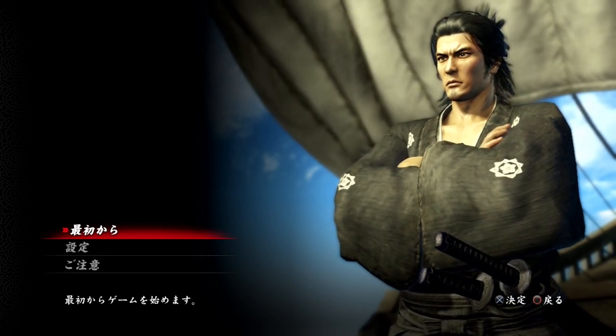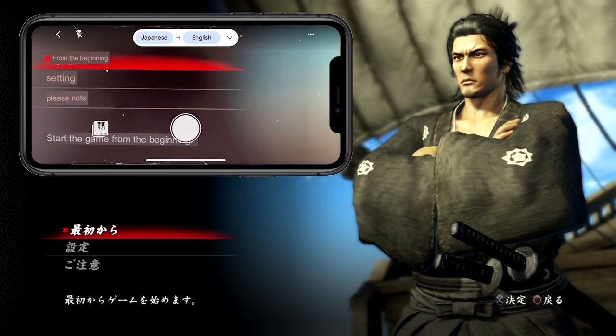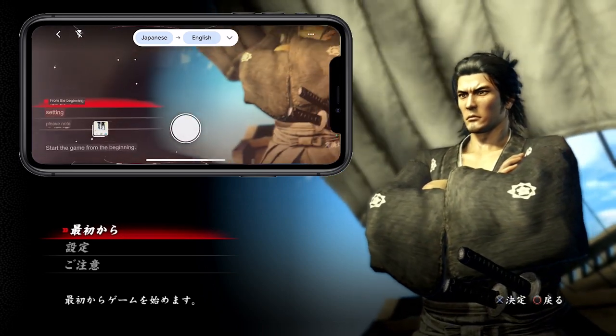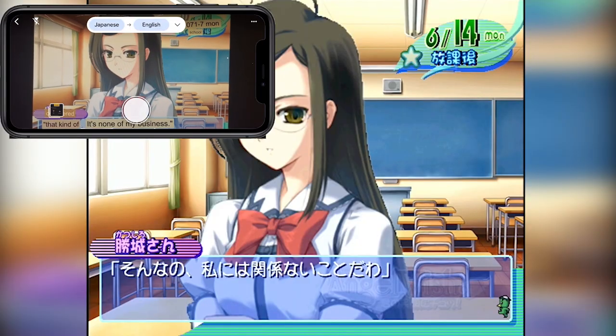Three: play your Japanese game and have your phone close by running Google Translate in lens mode. Every time Japanese text appears on the screen, just hold your phone up to your TV and you get a translation. It's a bit wonky-donky sometimes, but it's okay.